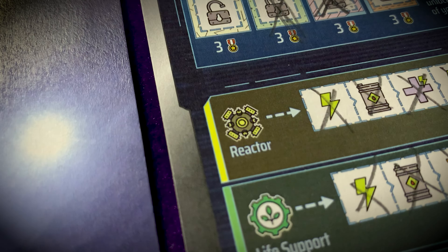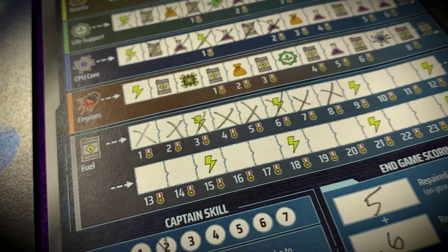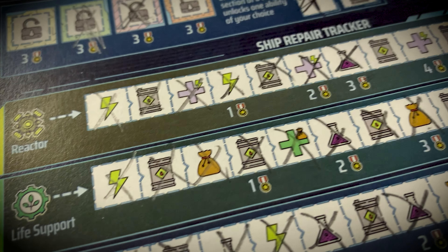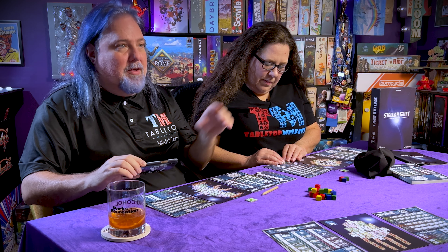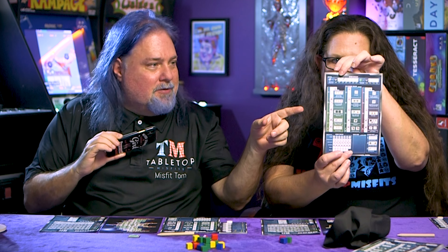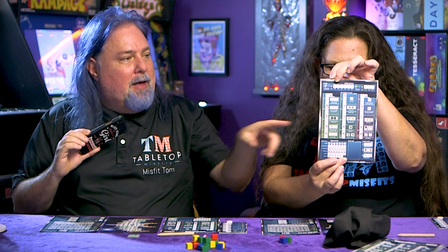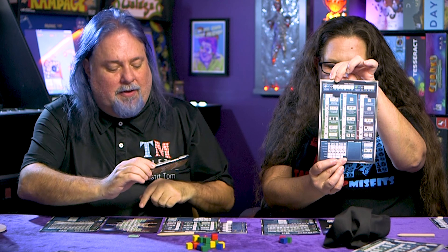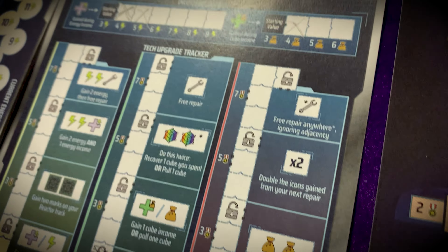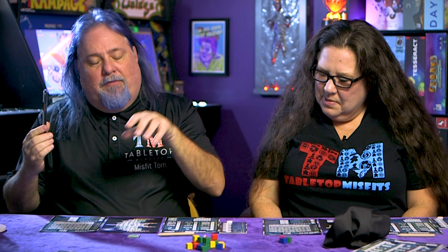Once you get the bonus on the bottom, you look over on the right side and it shows all the things you fix — like reactor, life support, CPU core, engines, and fuel. When you fix pieces of those, you get bonuses that build up. The things you fix are chosen by the color of the cube. You can also spend on your income upgrades and tech upgrade tracker, which gives you bonuses to energy and extra cubes.